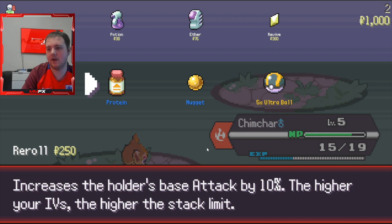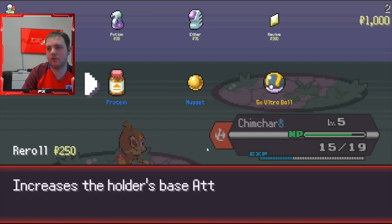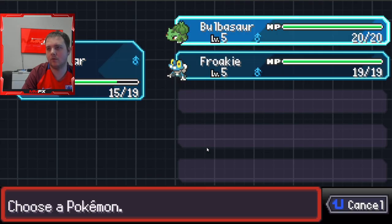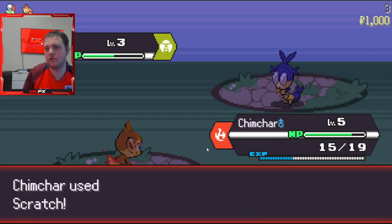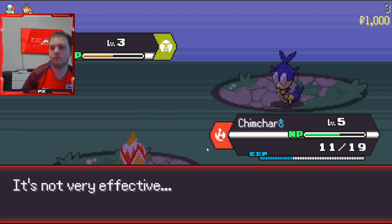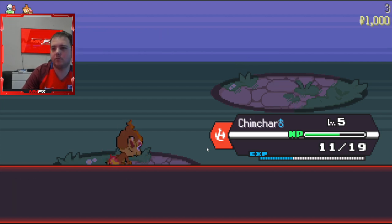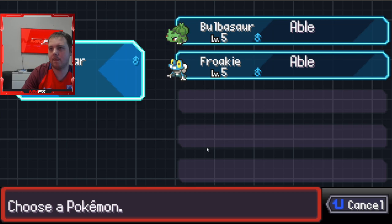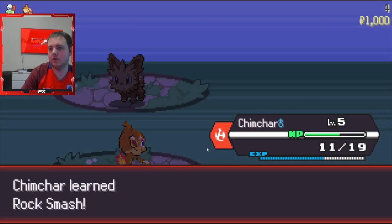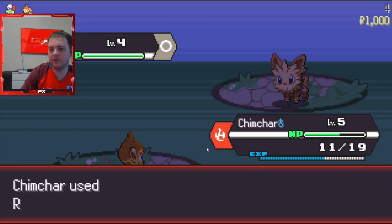Increase level is based on your IVs - the higher your IVs the higher the stack limit. I want the Ultra Balls but that's just too much. Let's just scratch. Struggle bug, okay. Chimchar has got more attack now so it should be a decent run. Rock Smash wouldn't be too bad either. Chimchar can learn it - since we don't have a fire type move, having Rock Smash for these normal types will be key.